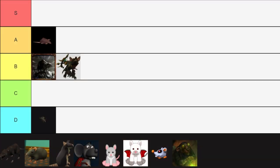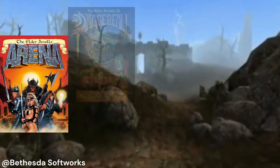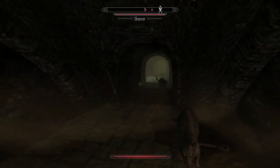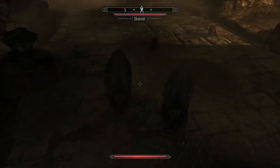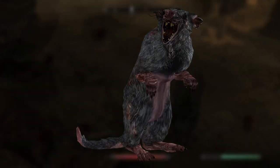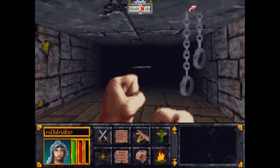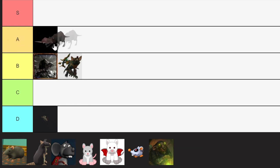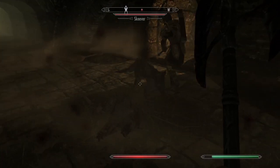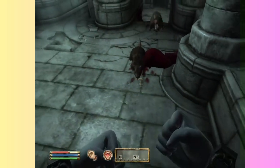Moving along, we have rats from the Elder Scrolls series. Rats appear in every mainline Elder Scrolls game, but in Skyrim, they are called Skeevers. Skeevers from Skyrim and rats from the other games are essentially the same — Skeevers are basically just big ol' rats. Elder Scrolls rats are hostile enemies and often appear in caves and sewers. I'm gonna put these rats and Skeevers at an A tier. Rats and Skeevers are pretty annoying but also pretty weak. Plus, I love the way that the rats in Oblivion leap toward you.